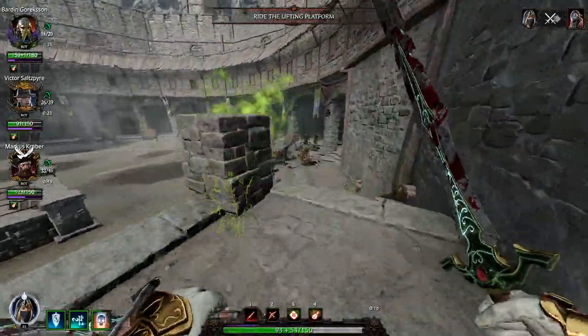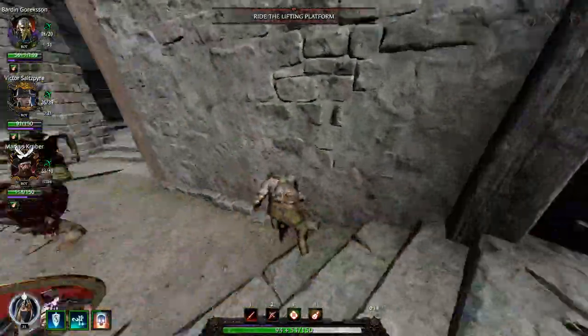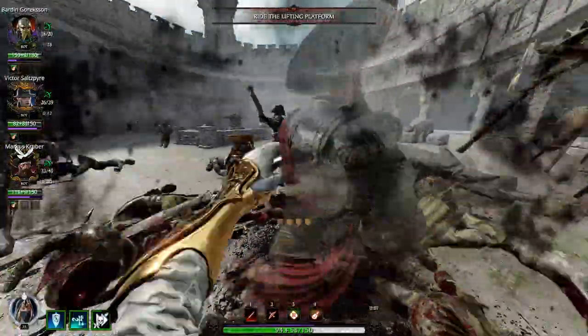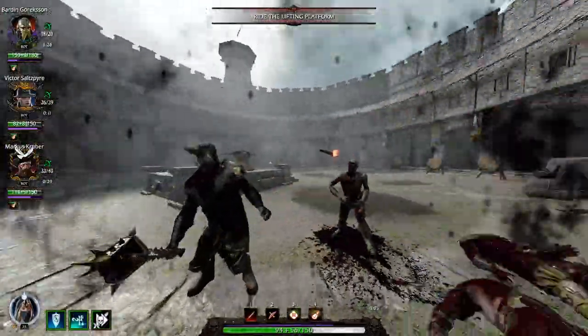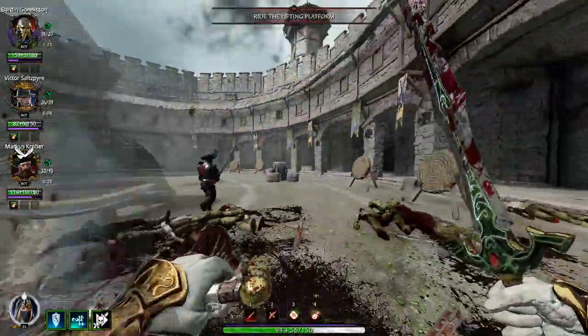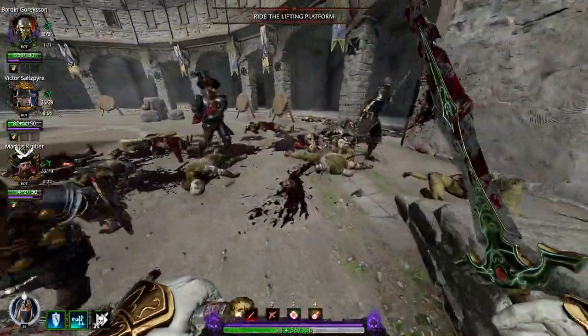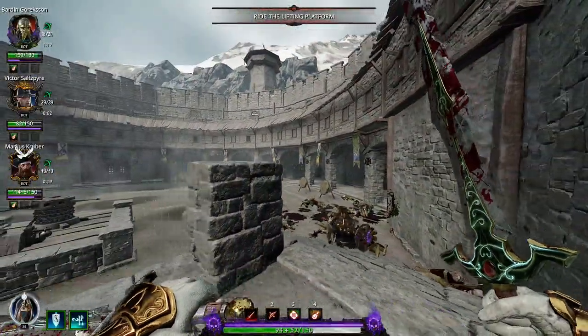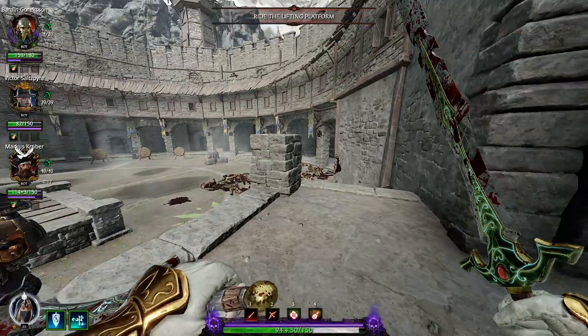The best thing about this team so far is that any one of these characters can carry a grim. Iron Breaker should probably always carry a grim, Handmaiden can totally carry a grim, and Mercenary can totally carry a grim — they're all pretty beefy and can still deal some solid damage.